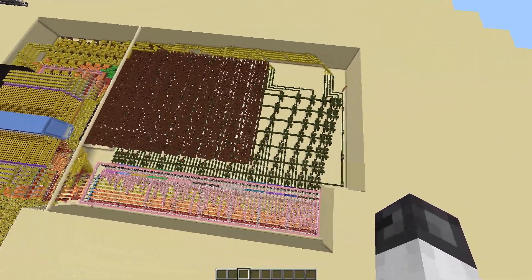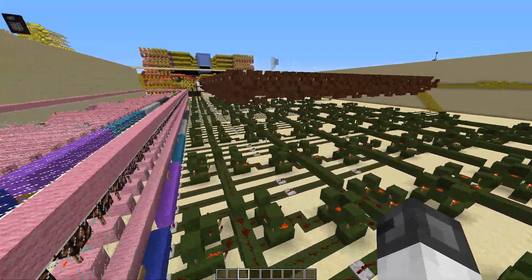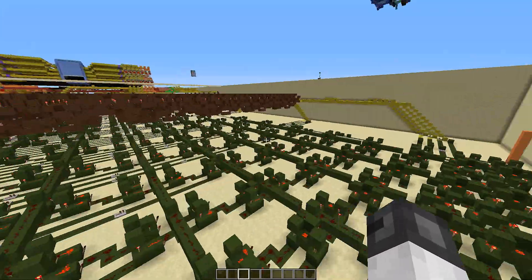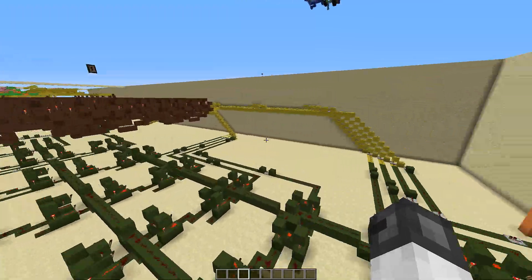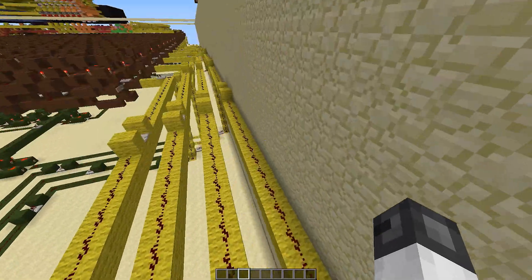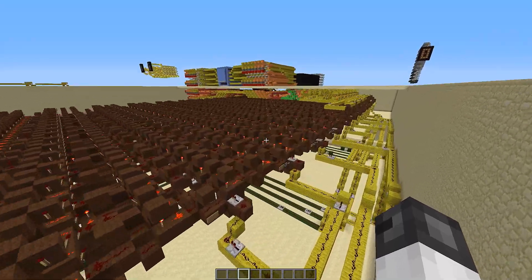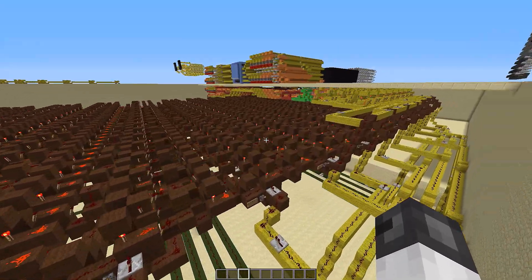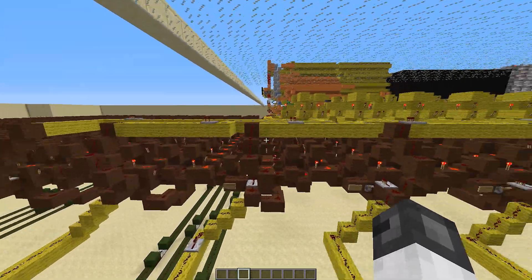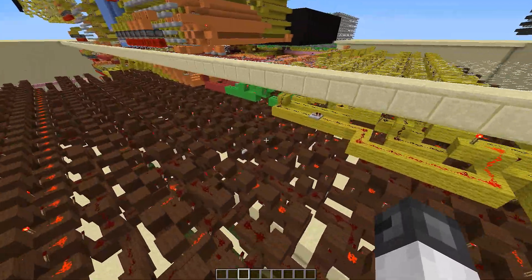The green part underneath is the adder from the multiplier — it adds together all the numbers that come out of the multiplier. All the outputs are green wires leading into yellow wires, and the yellow wires connect into this big brown decoder. This is the heart of the machine — the decoder does all the work.